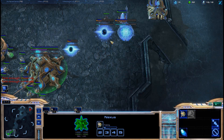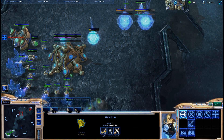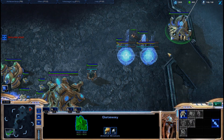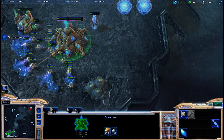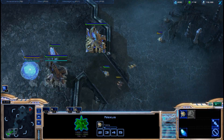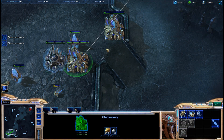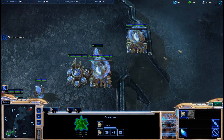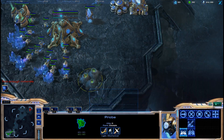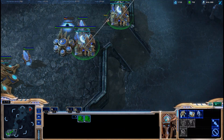As you can see I have my second gateway on the way and I'm saving chrono boost so my Nexus has a ton of energy saved up. Right when your second gateway finishes your cyber core should finish around the same time, and you should have enough to chrono boost two stalkers out. My rally point is already set to my opponent's base. His SCV did see my double gate opening and the cyber core, and a scout can see the energy on the Nexus, so presumably he knows stalkers are coming.